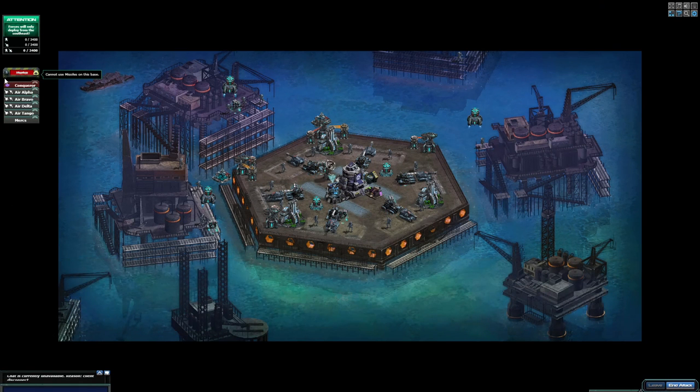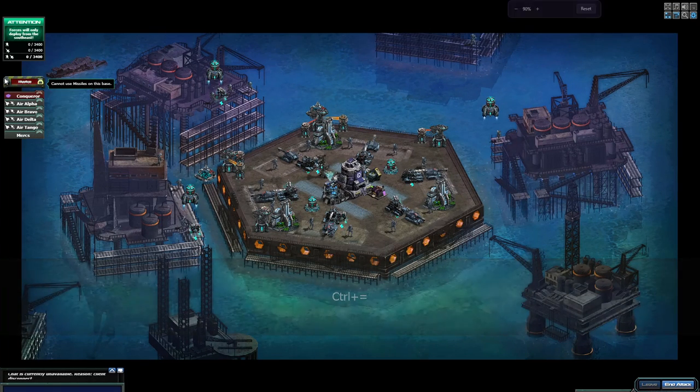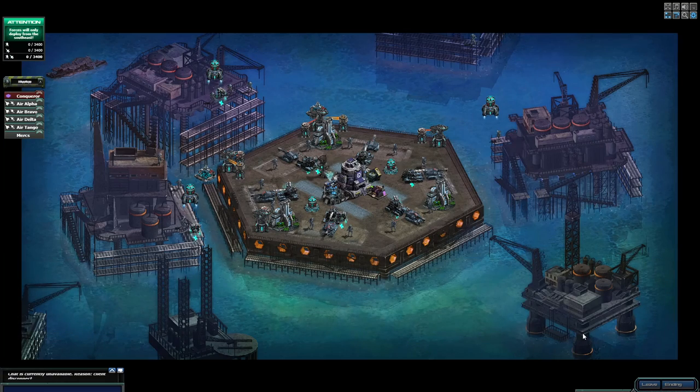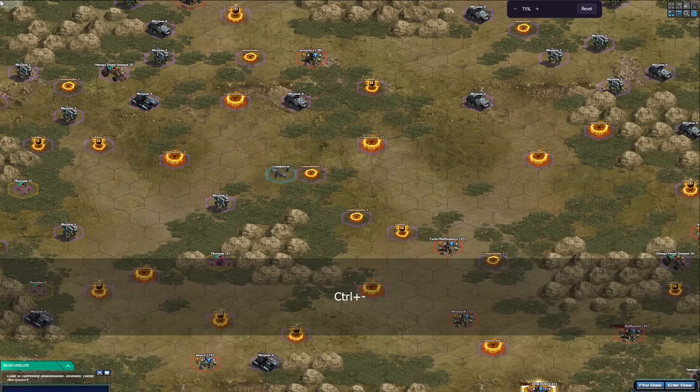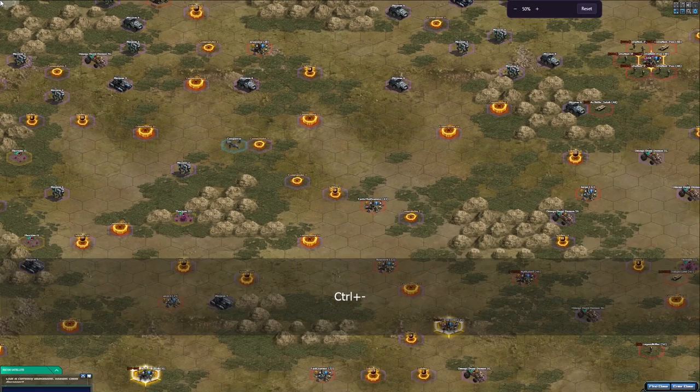One thing I would suggest you do is once you get the setting that you like, completely refresh the game. Let me get out of this attack — sometimes it throws the graphics out, which it hasn't done here luckily. But you can do it in this view as well, you can literally zoom out on the world map.